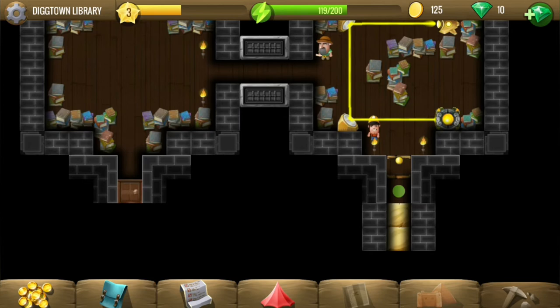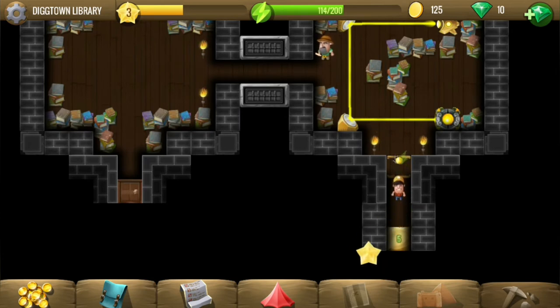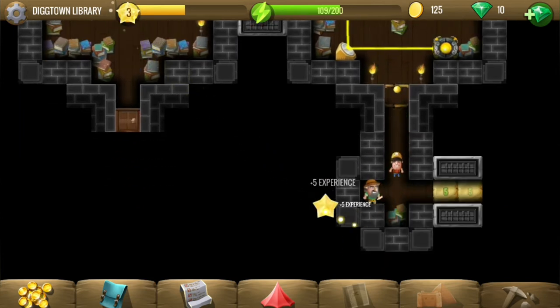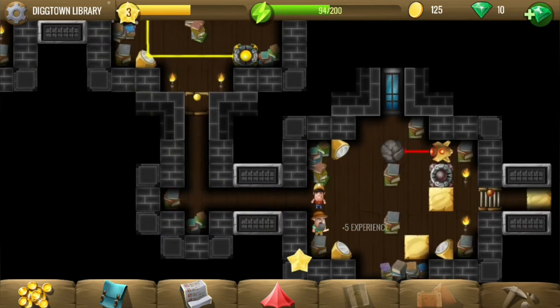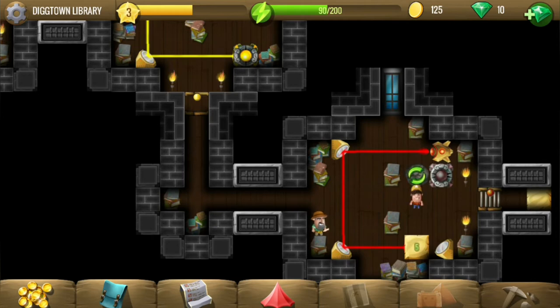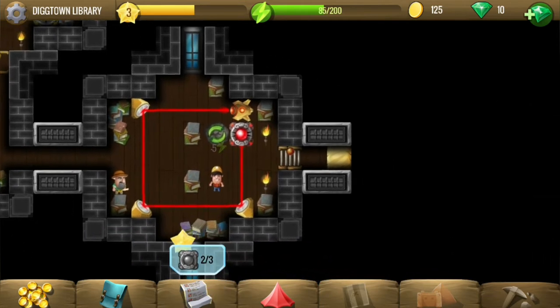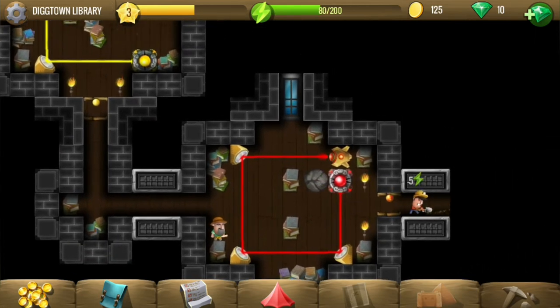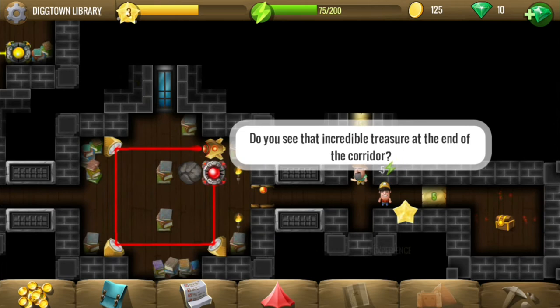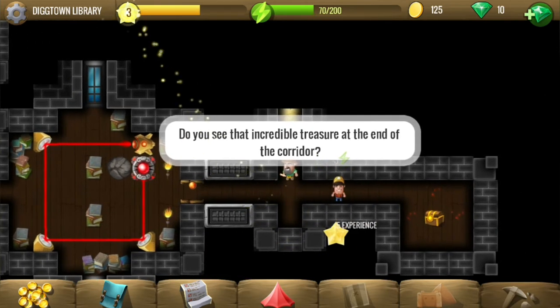The gate has another receiver here, and for this one we need to move this stone aside. Now the laser has come out, and by positioning this tile it will point towards the receiver and open the gate.